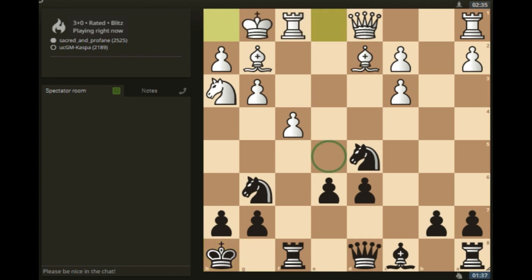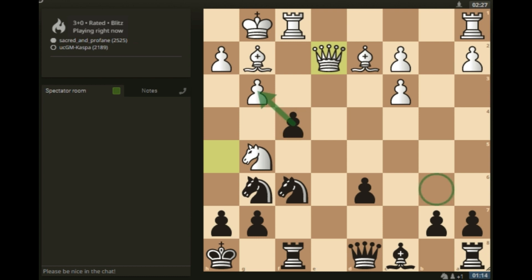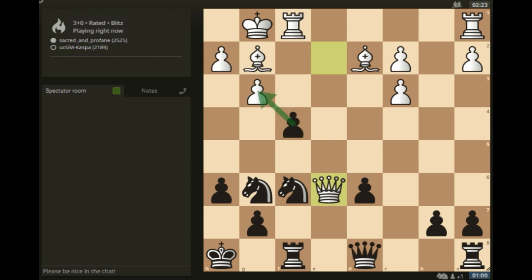He just castled short, so let me go e5. If bishop takes on d5, I take the knight on h3. I take on f4 first. He wants to checkmate me on h7, so let me attack him with my d-knight. Pawn to h6 — let me chase this knight away first before taking on g3. After the knight goes away, I can take the knight now and take the pawn on g3. Pawn takes, pawn takes, queen b6 check.